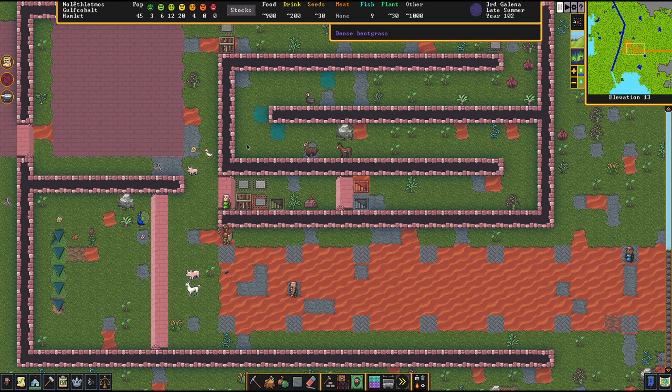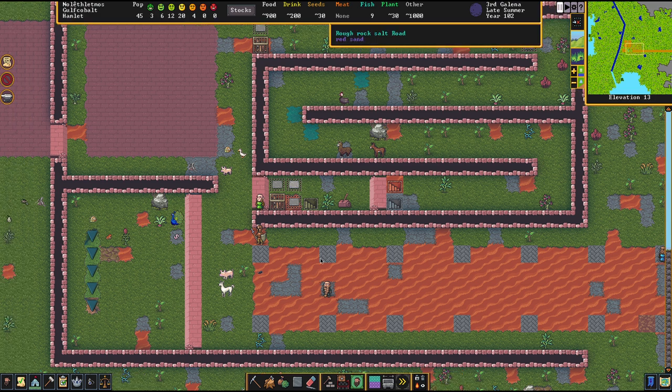I want to talk about floodgates and doors real quick — why don't I use them that much? They are destroyable by building-destroying entities like trolls and bigger monsters. Bridges can't be destroyed, which is a little bit of an abusive system. Just keep that in mind for your own immersion's sake — if you don't like that, just use doors and floodgates.